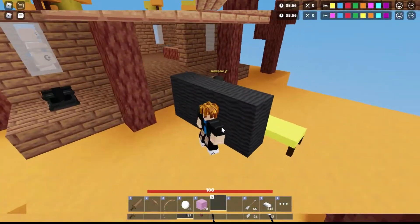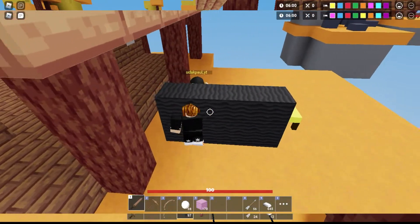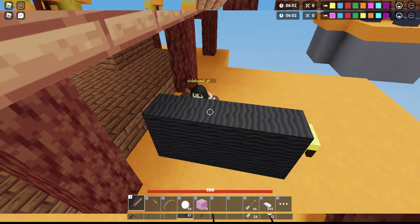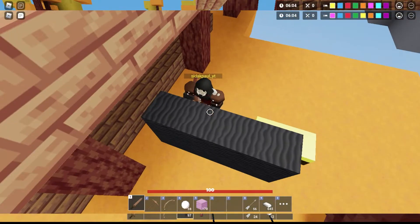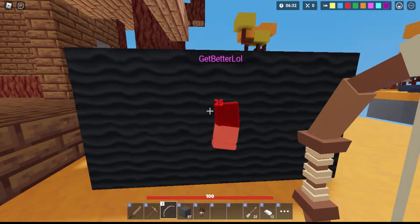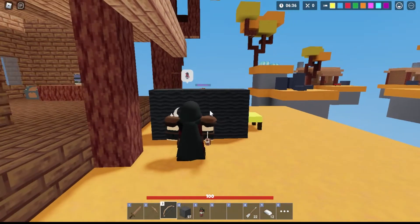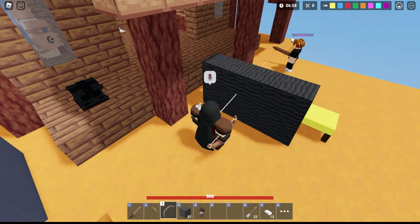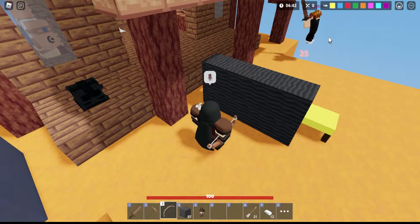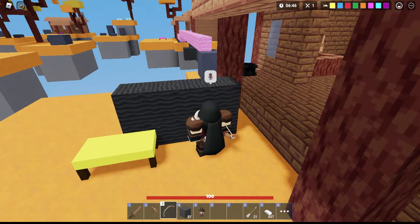The smoke blocks cost 15 iron, which is pretty cheap. Basically when using these blocks, anyone can pass through the block and shoot arrows through. So if you are inside the smoke blocks you cannot use your swords to hit another person, but you can shoot arrows and snowballs — basically throwable items — through it. You need precise aim to shoot through it since you are not able to see through it.